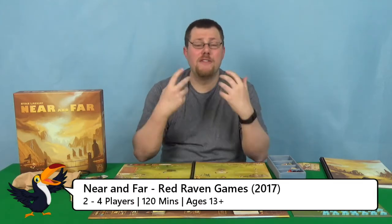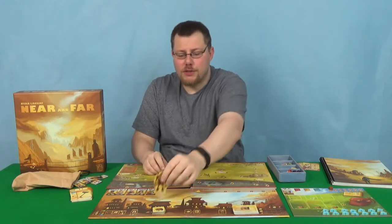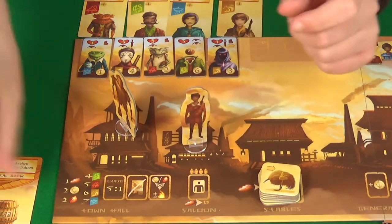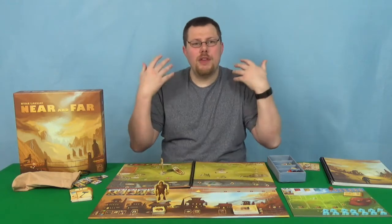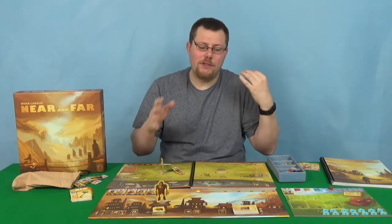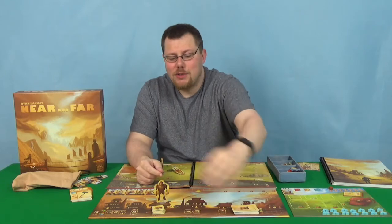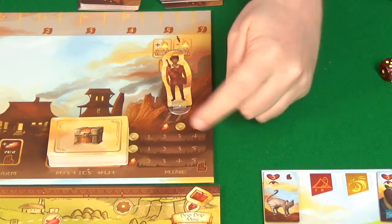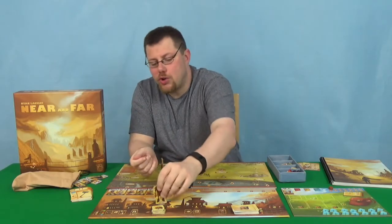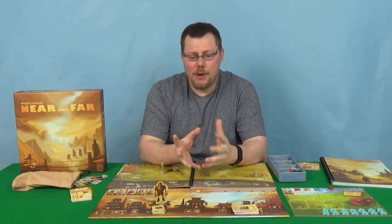This is a worker placement game with choose-your-own-story adventures built in. The way this works is you have the town, and on your turn you can go to the town and go to one of the various buildings on it, which are your worker placement locations. When you go there you'll do the action — it might give you the ability to recruit people, get a mount so you can carry treasure, get bread, go to the mine for resources, or go to the town hall and do trading.